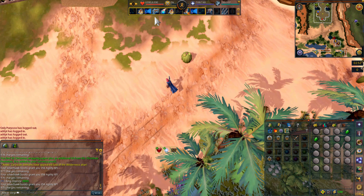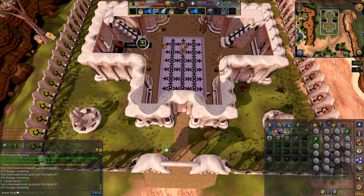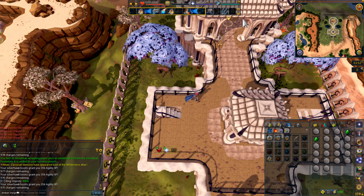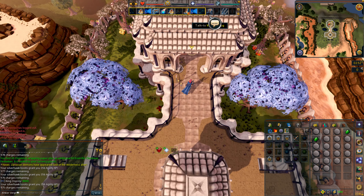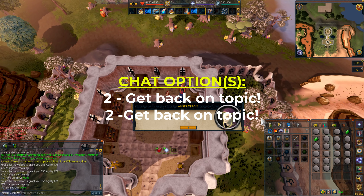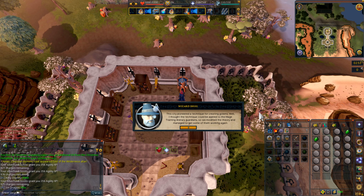Once back inside the training arena, go up the stairs and to the north. Speak to Wizard Shug, choosing chat option two twice to get him back on topic. Old people, geez.